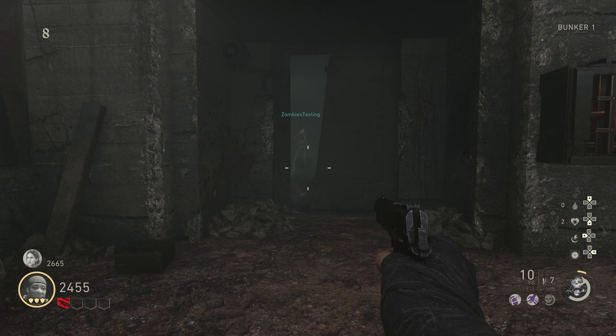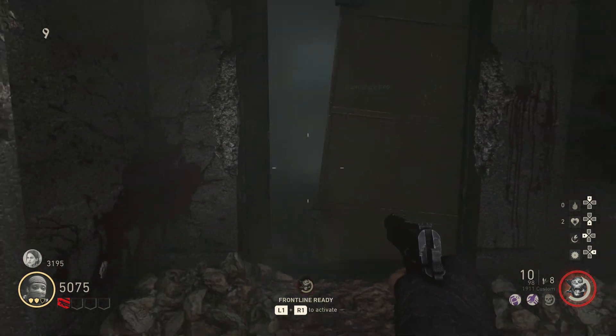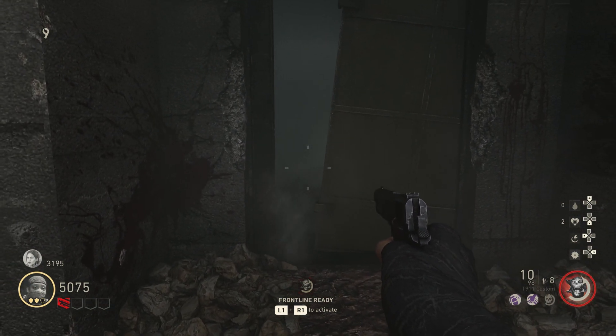You can see that zombie spawn right there in the opening, and you do a very specific type of jump to get through the opening. It's very easy once you get the hang of it, and the good thing about this one is that you can get outside of the map and you don't have to down yourself to do it.